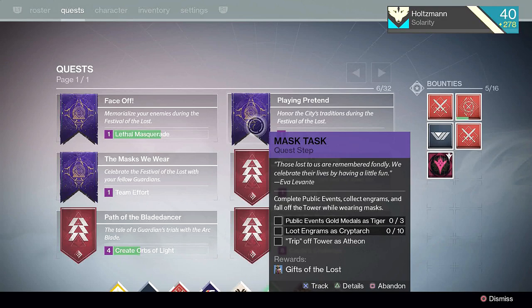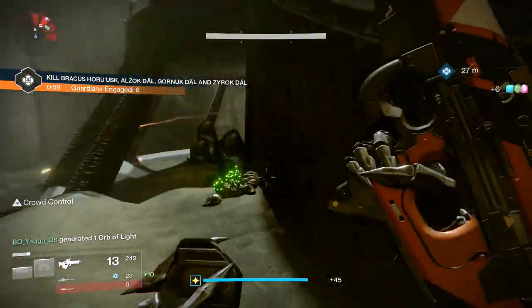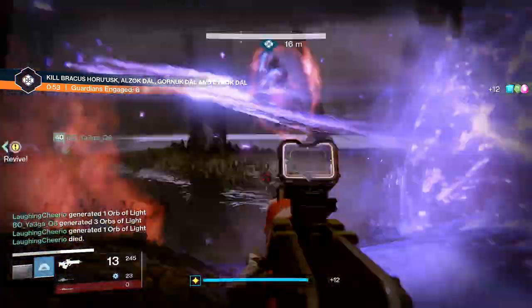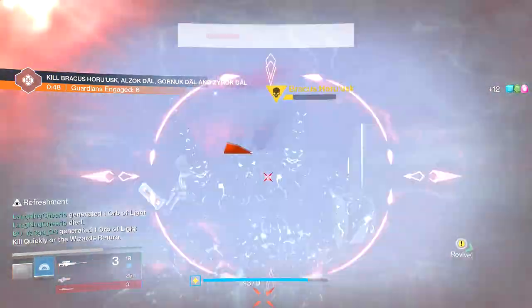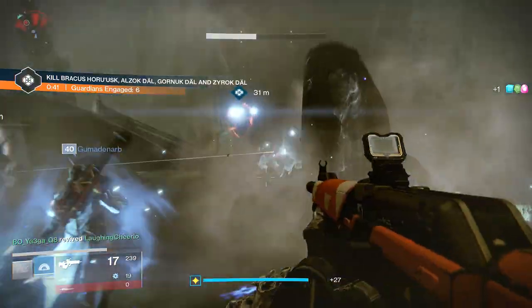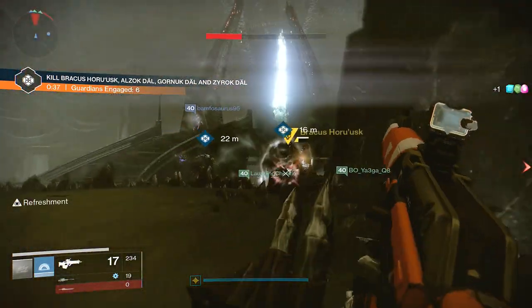The final quest is called Mask Task and will require the Tiger, Cryptarch, and Atheon masks. As of right now the Tiger mask portion is bugged, but in a good way — completing Court of Oryx events counts towards it, so go complete some Court of Oryx while wearing it. After you complete that, put on the Cryptarch mask and pick up any engrams you find. The Cryptarch mask part requires looting the engram, not decrypting it. Court of Oryx is going to be the quickest way to farm those engrams for that portion of the quest.